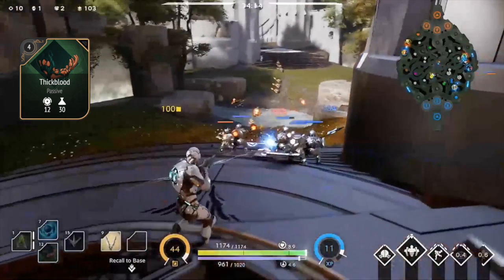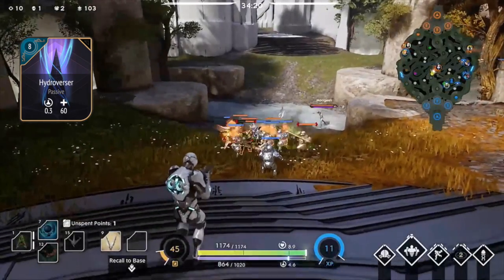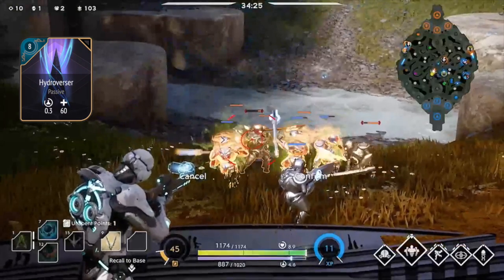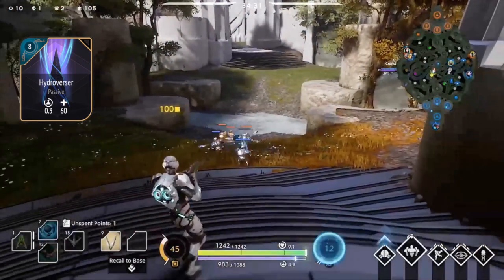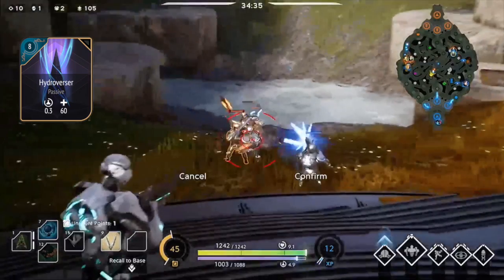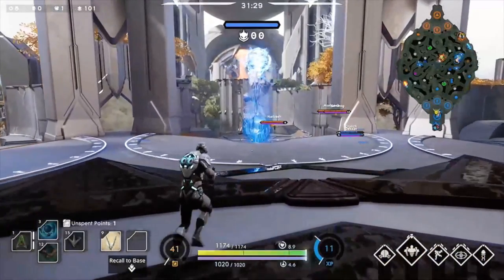Hydraverser is another card I think is going to work very well with Wraith. He has a very high mana pool since he's classified as a caster — at level 15 he's going to have 1,232 mana. At the same time he doesn't have any mana-intensive moves; the only ability you'll really be spamming is Knock Knock, and that ability replenishes mana if you land a killing blow on a minion or an enemy hero. Because of that, I think Hydraverser is going to be a great card to maximize his damage output.